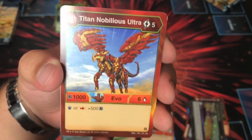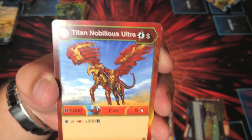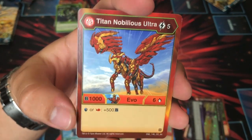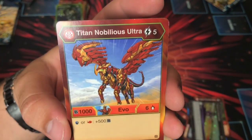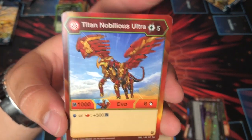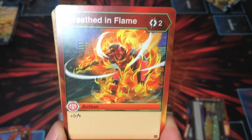Five costs, thousand six. If you don't know about Nobilius, it's very good at picking up cores — double cores. And if you pick up a Magic Shield or a Red Fist, it's plus 500B, so you're going to be well into the upper ranges of B power for the meta right now. Pretty cool.